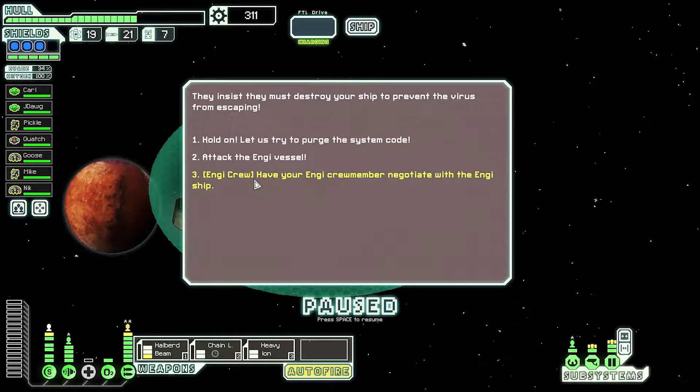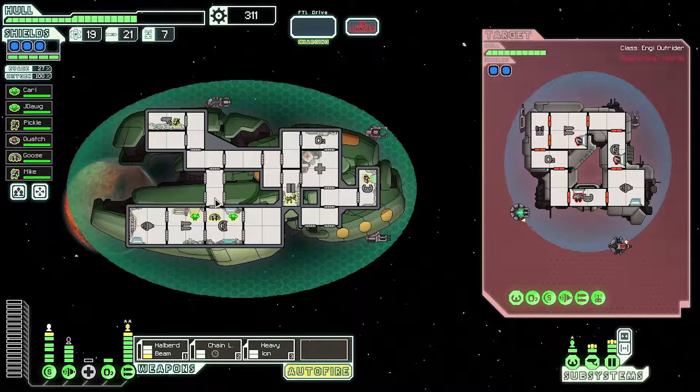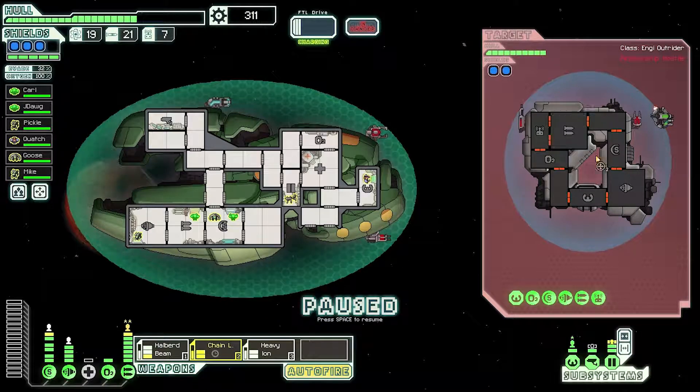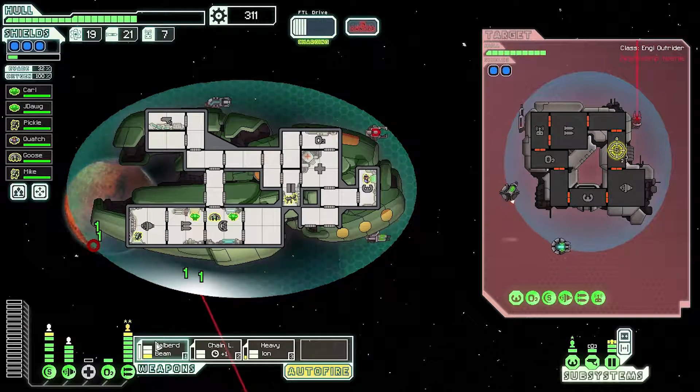They insist you must destroy the ship. Now we're a five-person crew. I know this looks bad as we just lost another crew member, but this is the blue mission. A couple times you lose a crew member, you beat him, you get the super guy back. We're going to stick you in engines — that does give us a 5% bonus. Not bad. Chain Ion, Heavy Ion — or Chain Laser, Halberd Beam. These guys have like no weapons — this is a pathetic ship anyway.